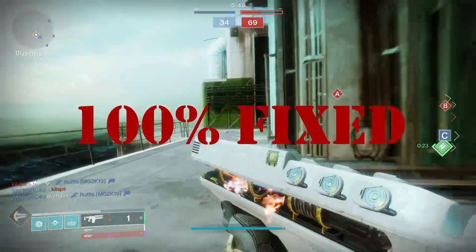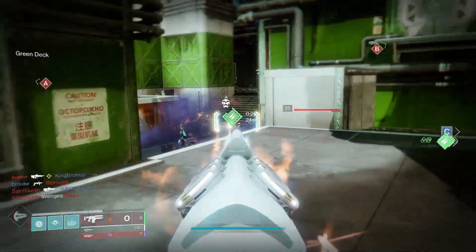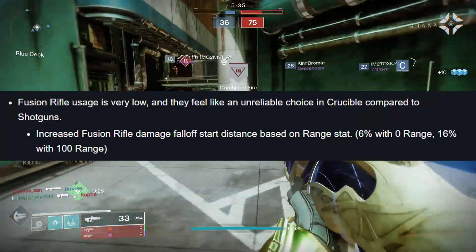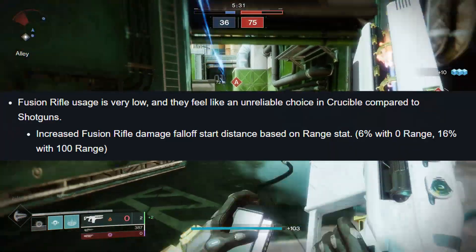The funny thing is, this both helped and hurt the weapon — and why will probably become a little more clear in the PvP section of the video. But not only is Merciless working as intended, but all fusion rifles saw an increase of their physical range with Season of the Chosen, which could allow Merciless to have a little bit more potency on both sides of the game.